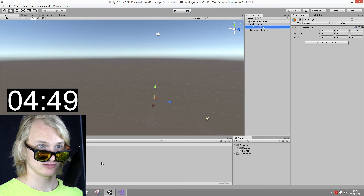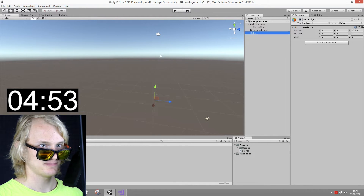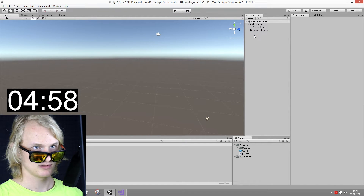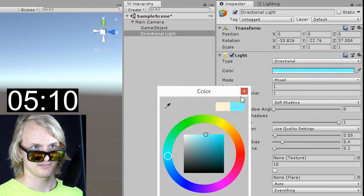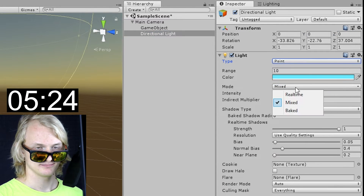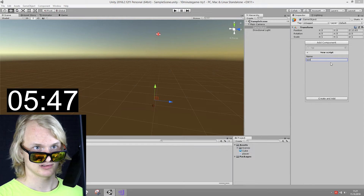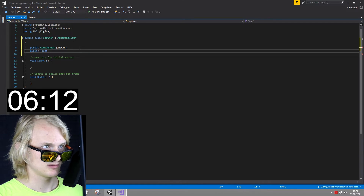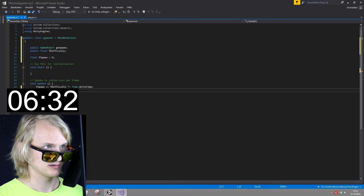Now we just need to write the spawner and then the game is basically already done — good joke — because the spawner script is definitely more complicated than the player script and will take more time. I even forgot to change some things in the scene, so I had to do that, costing me even more time. Four minutes remaining — oh geez. Just a second ago I was pretty confident; now I was definitely starting to feel the pressure, so I went full try-hard mode and coded as fast as I could.